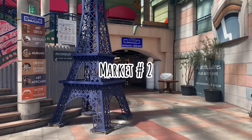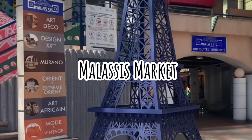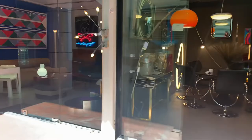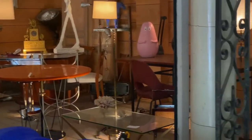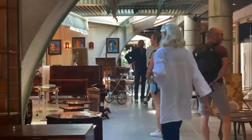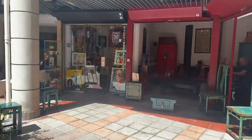Located just opposite of the road from Market Vernison is Marsh Malesty. Instantly, I noticed that they mostly sell home decor and furnishings. This building doesn't look as charming as the last market, but the items they sell here more than make up for it.